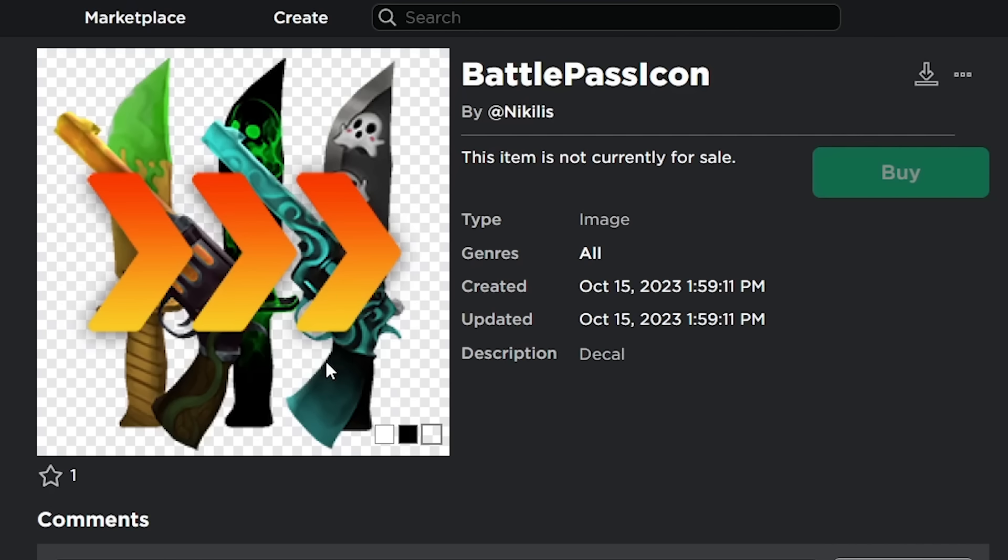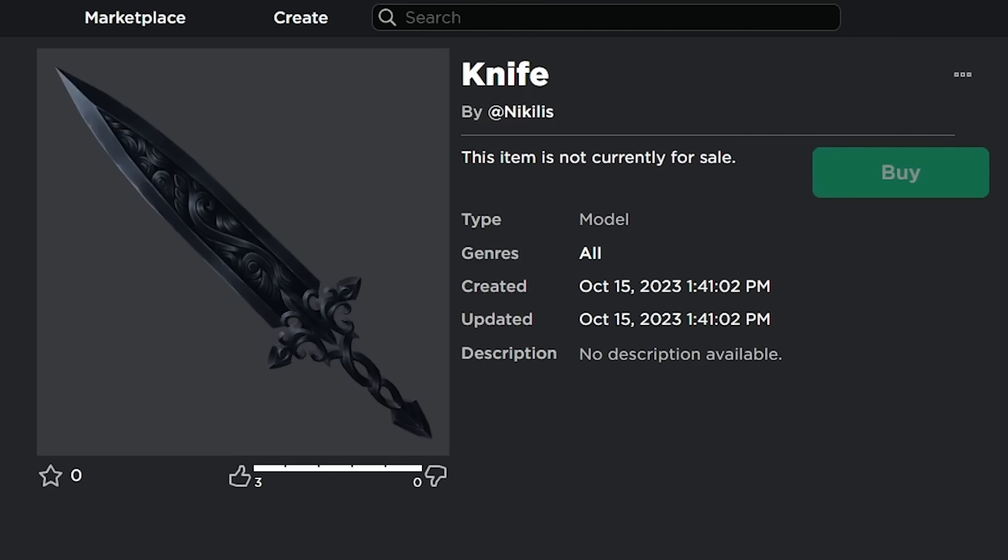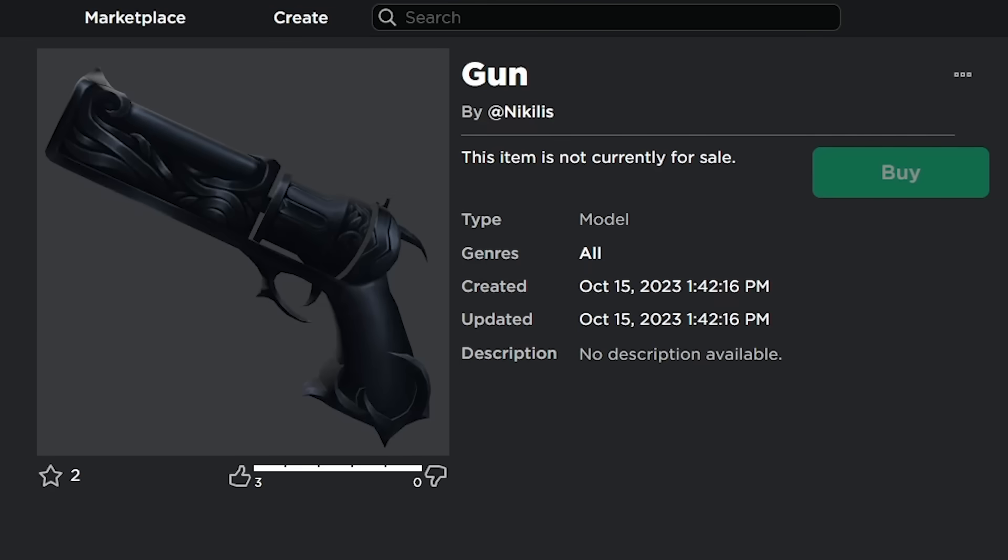Now for the moment of truth — let's show off the brand new godlies we are going to be seeing. Look at this: a completely black knife for the Halloween event. This looks actually sick. And believe it or not, there is actually a gun to go with this item as well. So this is like some sort of shadow theme, or vampire theme, or darkness theme — something like that. There is going to be a new black Murder Mystery 2 godly set.